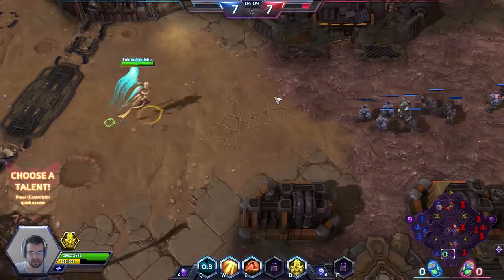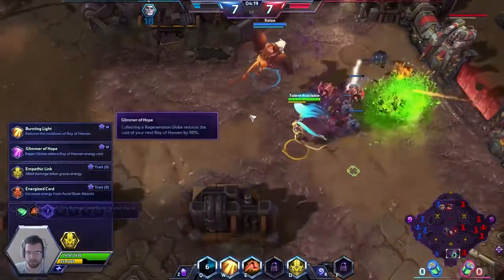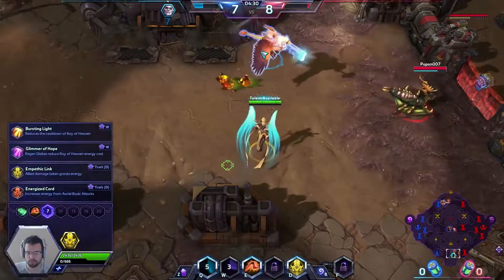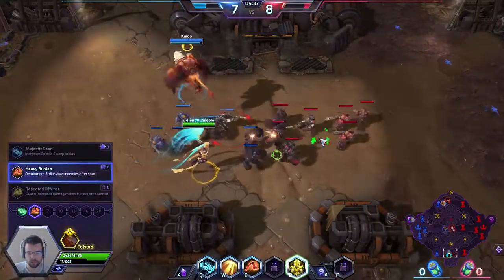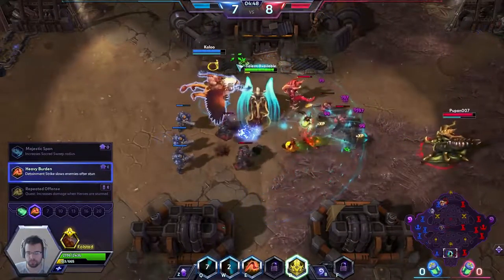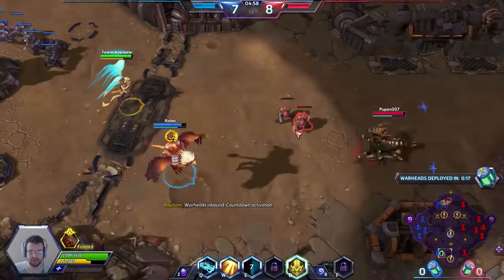Clearing that creep. That's all of her abilities. On level one we picked up Righteous Assault, which decreases the cooldown for every single enemy hit inside that little triangle in front of us — that central area. Every hero hit gives us two seconds of cooldown reduction, up to four seconds.